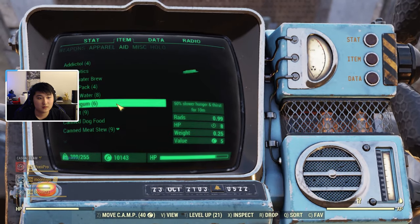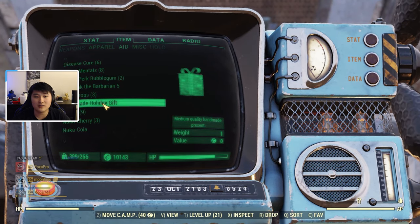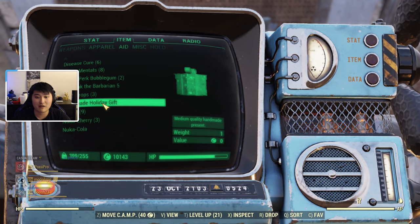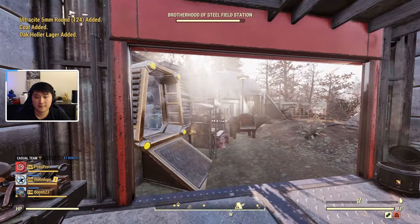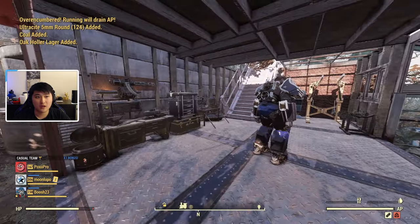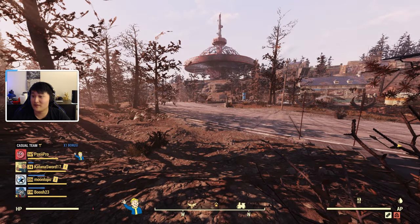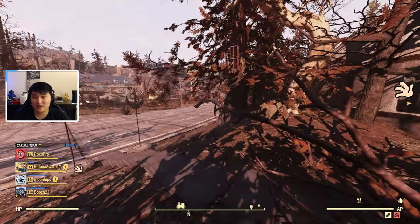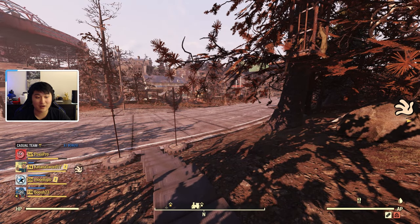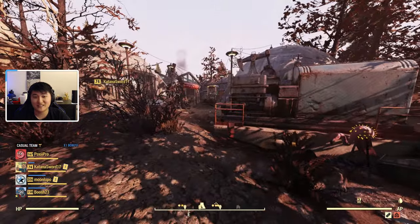Once you craft it, it appears in the Aid section as a 'Handmade Holiday Gift,' indicating it's the one you crafted. Open it and there you go. That's going to be it for this video, guys — I hope you enjoyed. If you have any questions, comments, or concerns, please let me know in the comments below. Happy holidays, I hope everybody stays safe and cozy, and until next time.